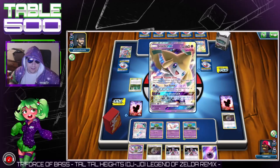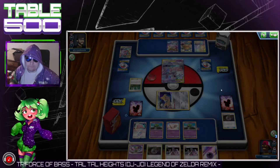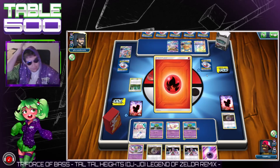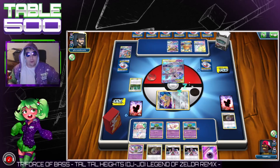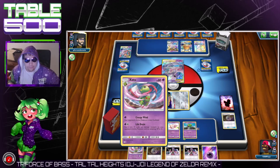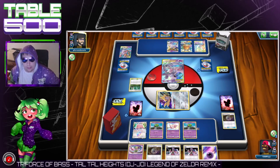Unless he can somehow stack three Psychic on and uses that GX — that could get interesting, because I'm pretty sure Life Drain wouldn't work against that. But somehow I don't see him doing that for some reason.